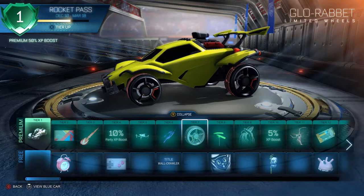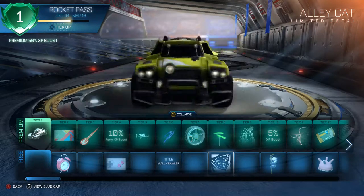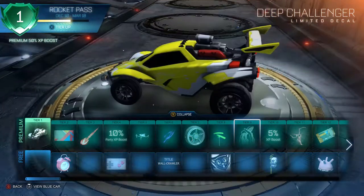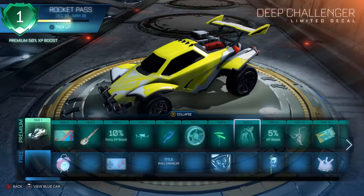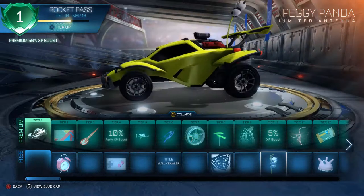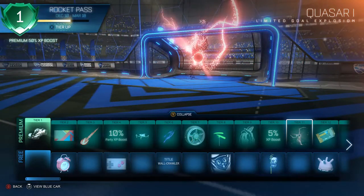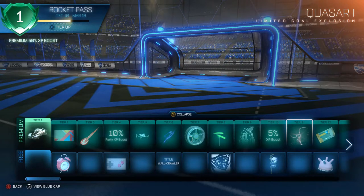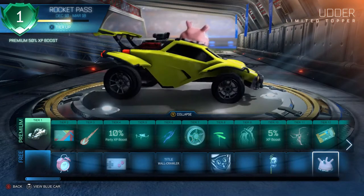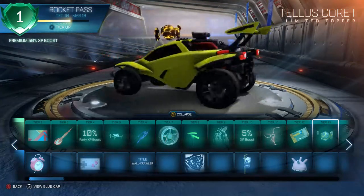Then we got the Rabbit Rabbit item, which looks alright. There's the Deep Challenger — it looks okay, not anime. Then the Peggy Panda, which is pretty cute. Then the Quasar — it's the new gold treasure item and it's actually pretty nice.